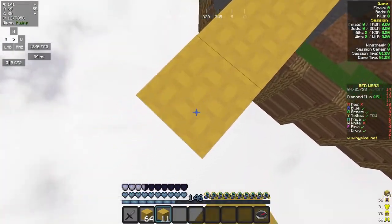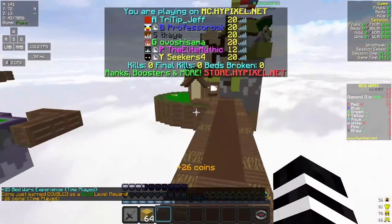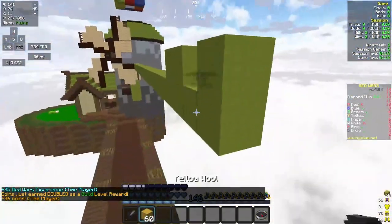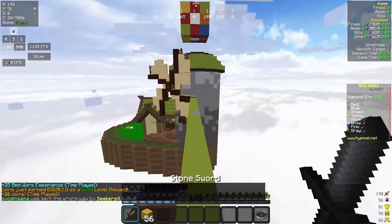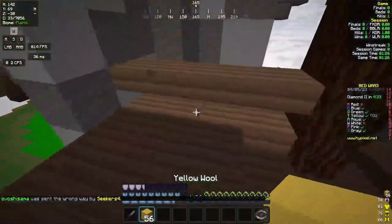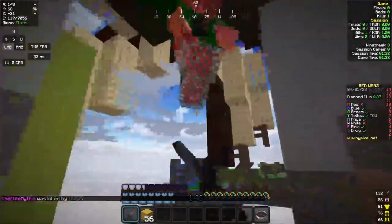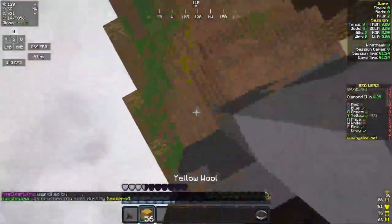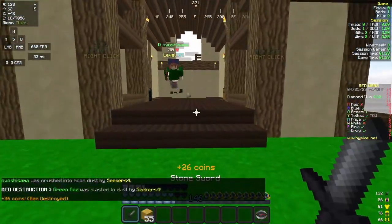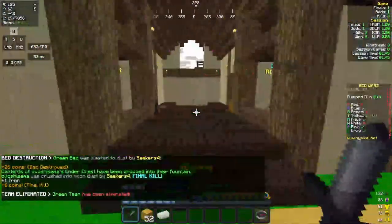Who the heck is green? I'm going to check his user. He doesn't look great - he's got chain armor. He went up, up, up - he's not good. I feel sorry for this dude, he's not good at all, and he has no bed defenses. I messed my block placements up but it doesn't matter, it literally does not matter.